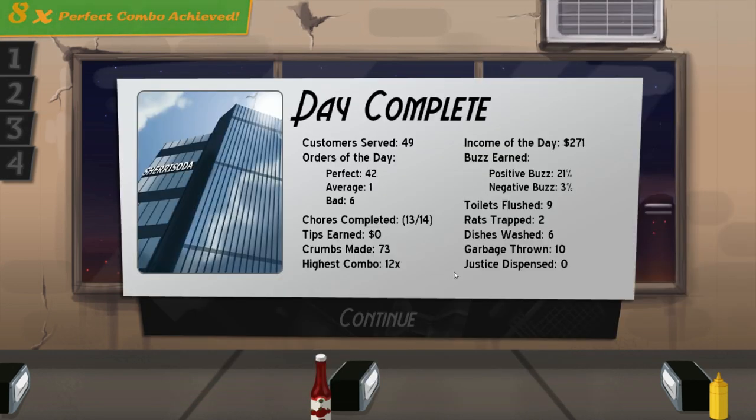Results: we served 49 customer orders. We had 42 perfect, 1 average, and 6 bad. 13 out of 14 chores completed, no tips, 73 coins made, highest combo was 12. We earned $271. 21% positive buzz, 3% negative. 9 toilets flushed, 2 rats trapped, 6 dishes washed, 10 garbage thrown, and zero justice dispensed! I have no idea how I did compared to April, but if you've watched her video you can tell me in the comments.